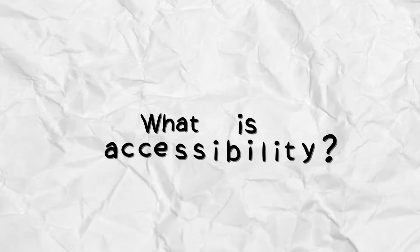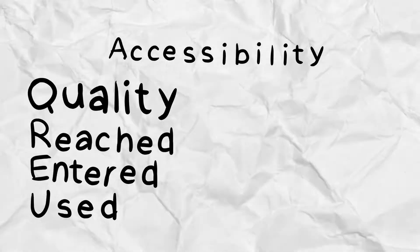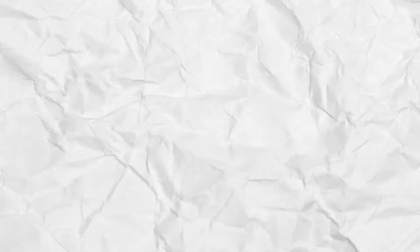Let's start with a much simpler question: what is accessibility? Accessibility means the quality of being easily reached, entered, or used by people who have a disability. Keep that in mind because we'll be using it for the rest of the video.